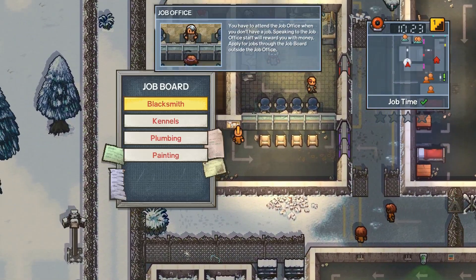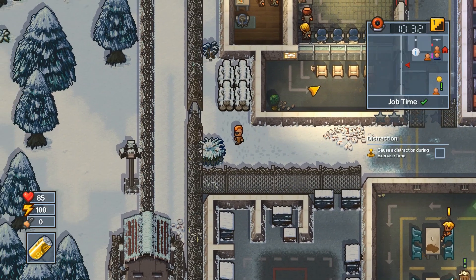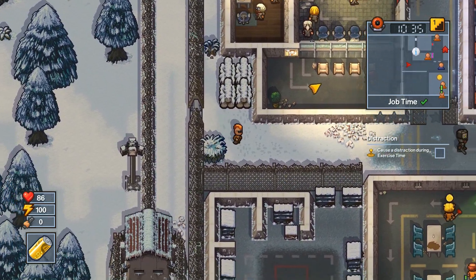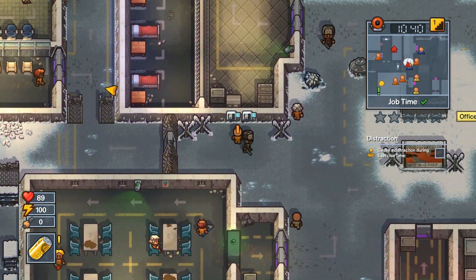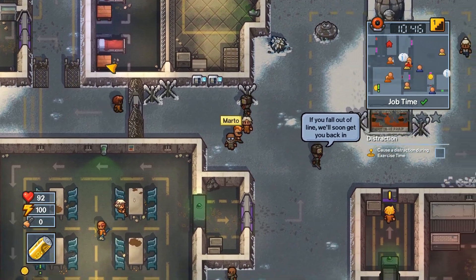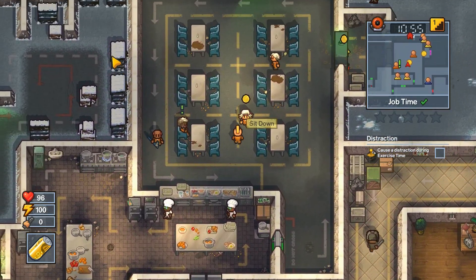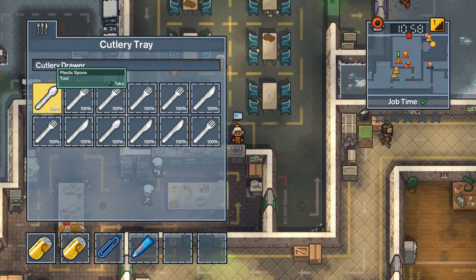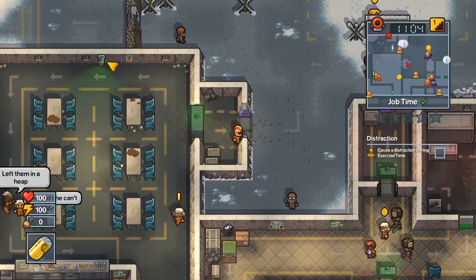The jobs we can do are blacksmith, kennels, and painting — painting would probably be fairly useful. They have electrified fences so I can't go out that way. Let's see what we got. Shift stun gun, super stock base — I'm pretty sure I already have made those. Is this the cafeteria? Yes, the cafeteria. Let's grab some forks and other objects.